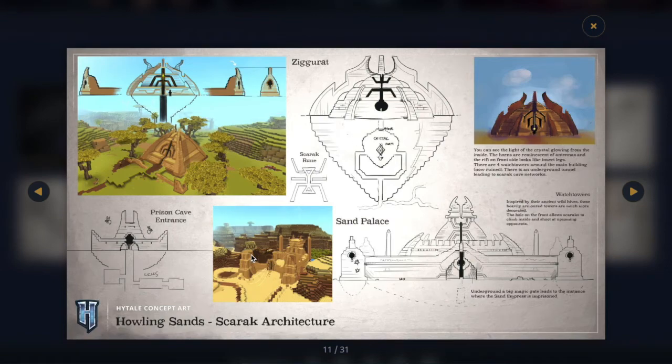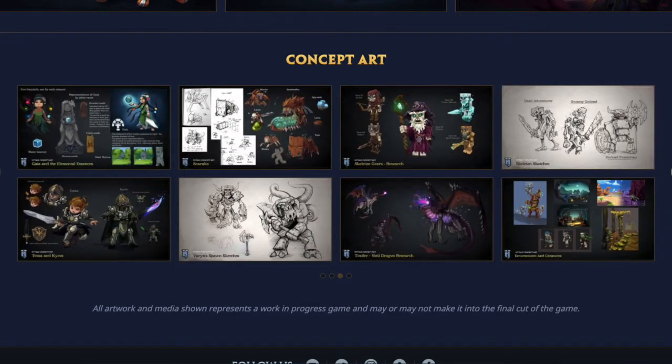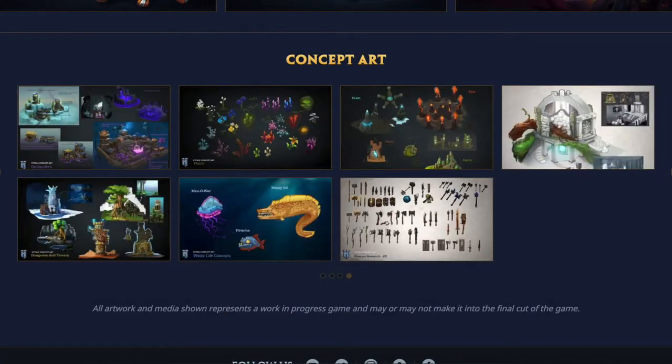Right here we have what looks like another boss entrance. This looks like where the bees were in the trailer, so zone one maybe — I don't know. We got more looks at different areas. This could be that second planet I was talking about that was kind of godly with the really clouds and stuff. Let me know in the comments what you think.